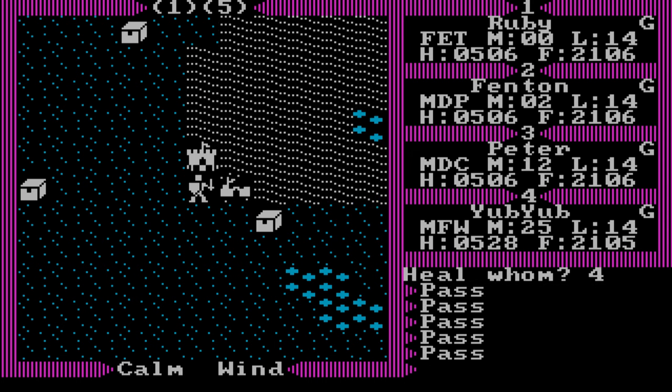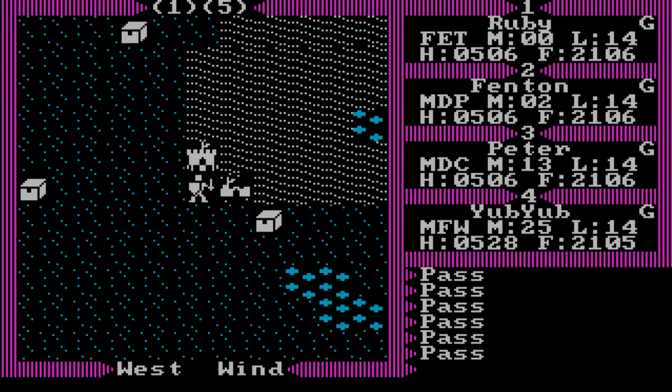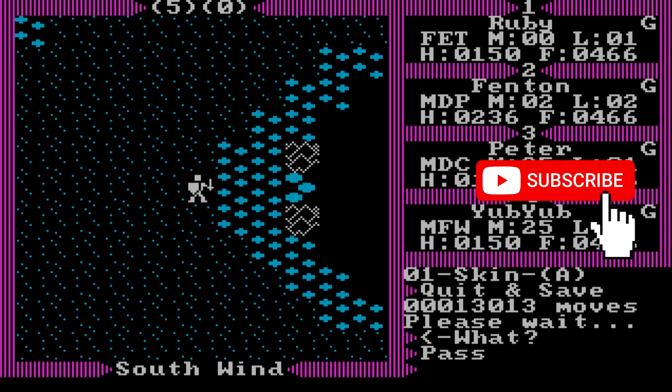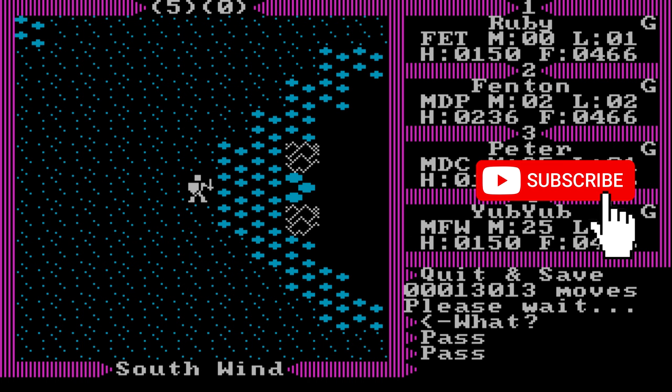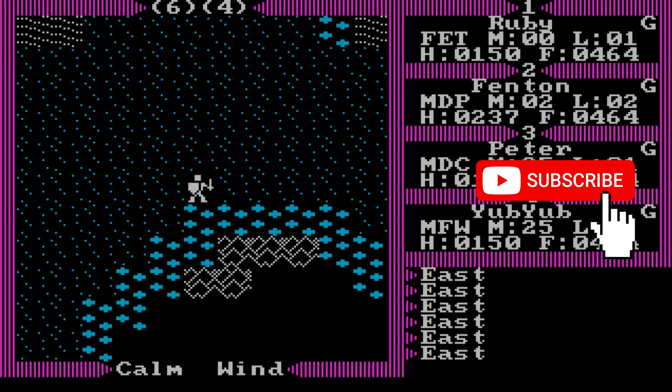That's it for Ultima 3 Exodus PC/MS-DOS walkthrough part four: Devil Guard, Fawn, and You. This is Lord Fan signing off — thank you for watching. Have a great day or night and please stay safe. Subscribe to my channel for more classic and modern gaming content. If you like what you see, check my suggestion in the upper left corner or YouTube's suggestion in the bottom left corner.